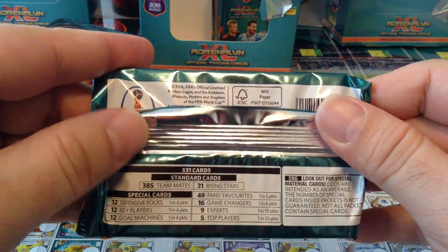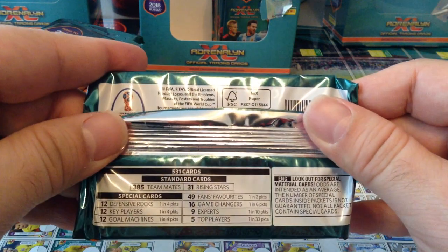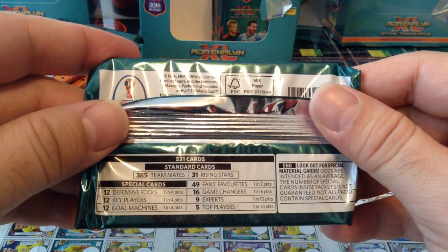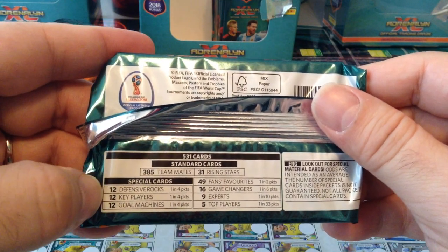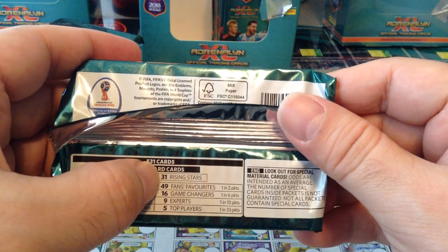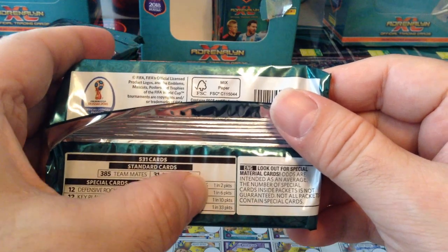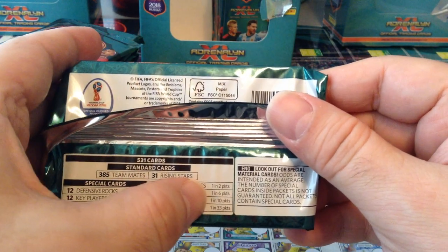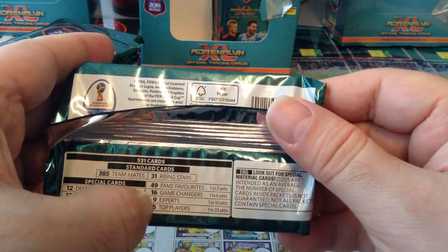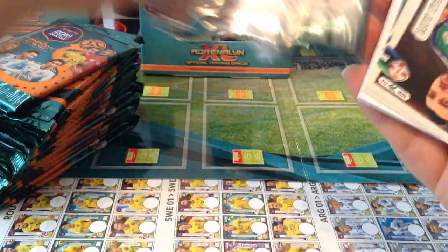Quickly — 531 standard cards, 85 of them, and 31 rising stars. Then we've got seven subsets: 12 defensive rocks, 12 key players, 12 goal machines — all 1 in 4. 49 fans favourites at 1 in 2, so very common. 16 game changers at 1 in 6. 9 experts at 1 in 10, which is tough — maybe three per box. And a top player at 1 in 33, basically one per box.